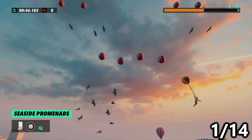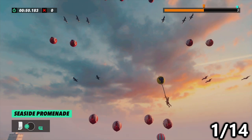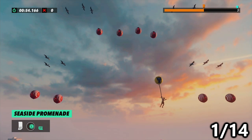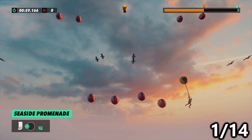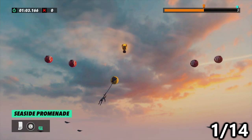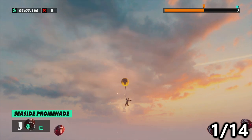We're going to go to Seaside Promenade, and near checkpoint 6, you'll be able to bail out and up, grab onto a balloon using the Y or triangle button, and then ride that balloon dodging the other balloons and birds to the top in order to grab the squirrel. The higher onto the balloon you grab, the easier this part will be.